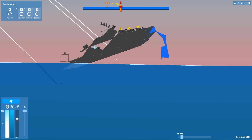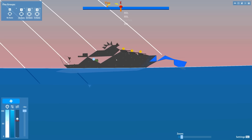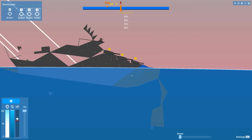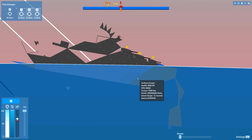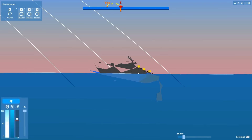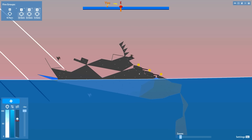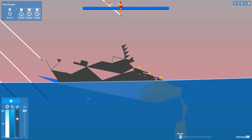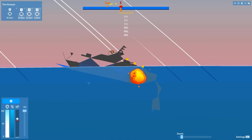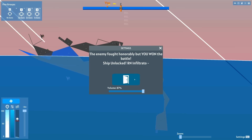There we go — that's what we want to see, catastrophic movement. Now it just needs to sink. It's finally dipping under the surface. Whoever designed this ship took the unsinkable concept to heart. I've been shelling it probably close to a thousand times. We finally beat it — the Infiltrato.